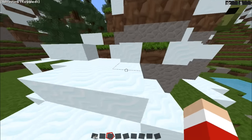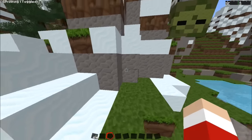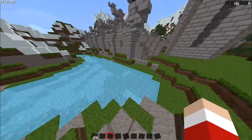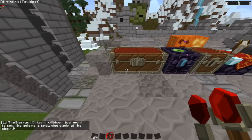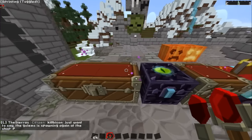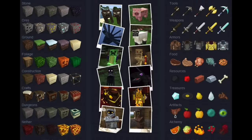Number 10 is Sphax Pure Beauty Craft. This is an extremely popular pack with over 2.1 million downloads. It even appeared on the Guinness World Record 2016 for the most downloaded Minecraft texture pack. This pack is available in 16x16 up to 512x512 and there are many variations also available on their website.